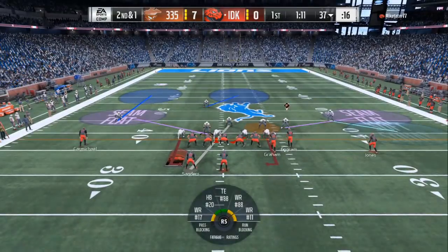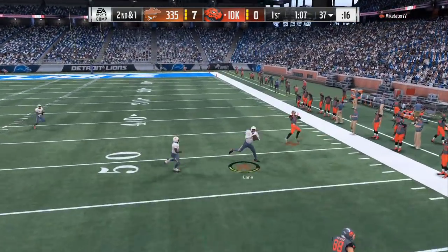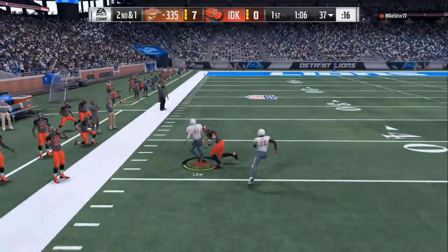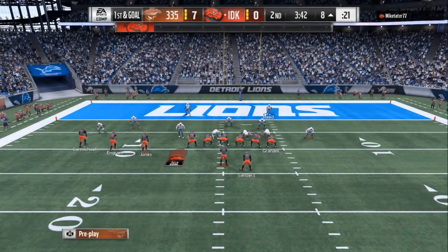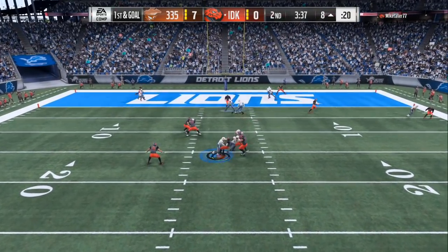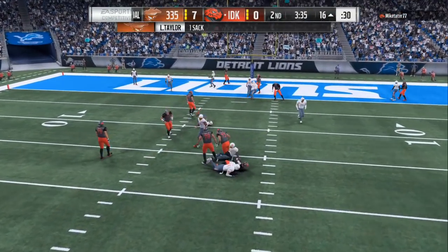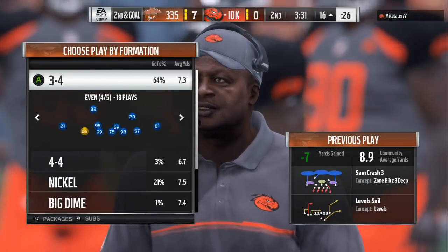Right here on second and one, I'm using the blitz from the safety and manning up people and putting clouds. He's in a bunch formation — whenever there are three receivers flooding one side, you want to put a soft flat on that side because the soft flat can play the receiver and underneath at the same time. He's in short distance, about 16 yards from the goal line.